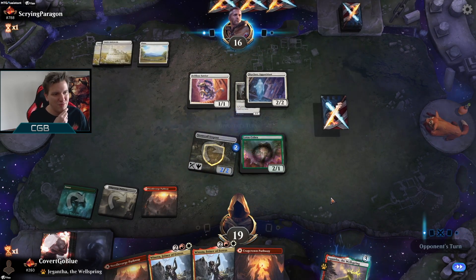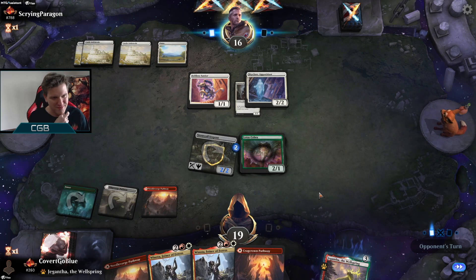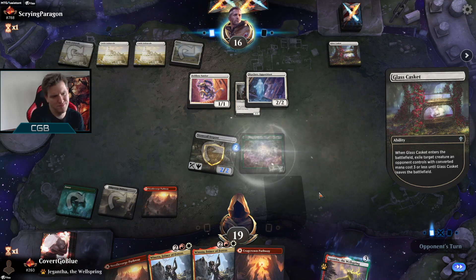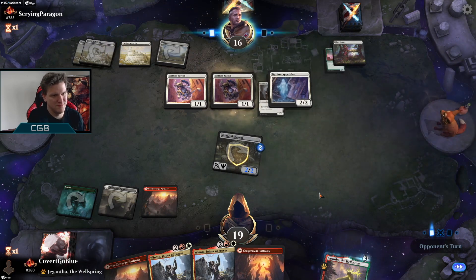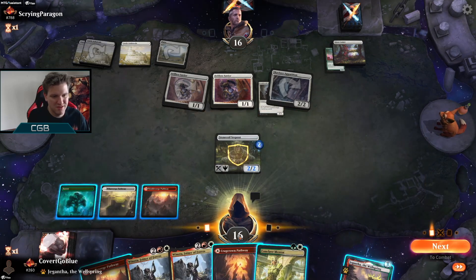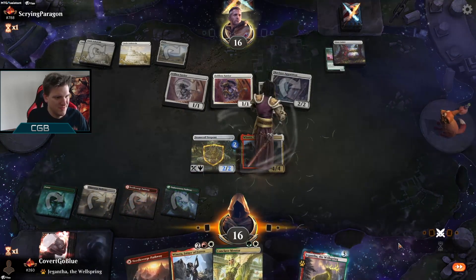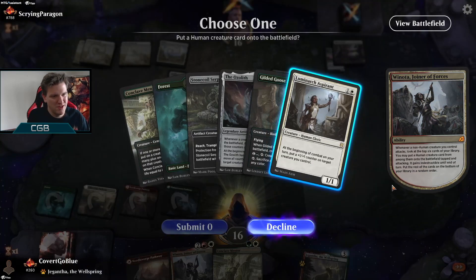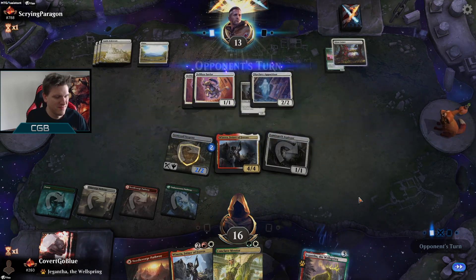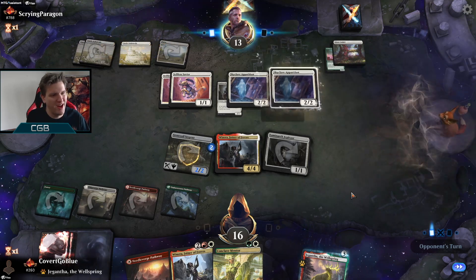I was thinking: if the Skyclave dies I get the Illusion, which triggers the Winota anyway. If they hold up mana here they probably have Giant Killer — Casket. I'm annoyed, but at least they attacked with the Apparition and they're not going to be able to block and kill the Serpent. The mono white decks don't have a ton of counterplay to Winota, so if you get on the play, get a good hand, get a good curve — they're in trouble. But if they get their flawless speaker draw on the play, you can't really win.